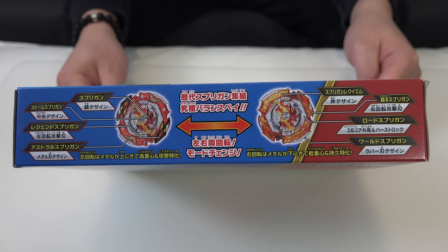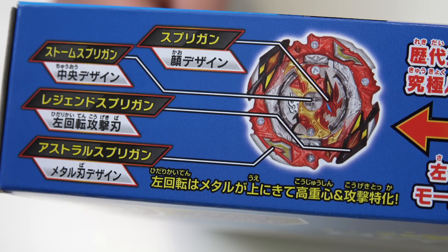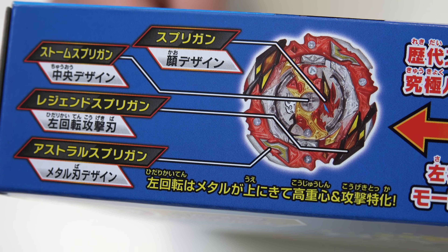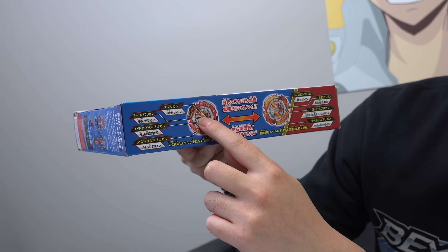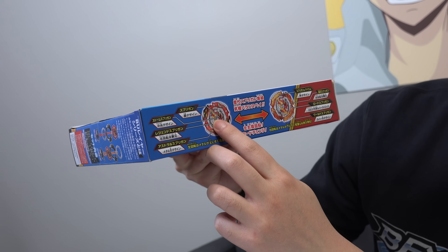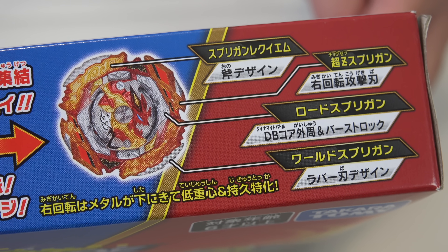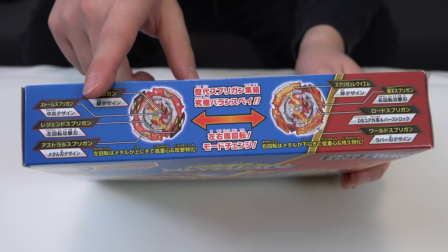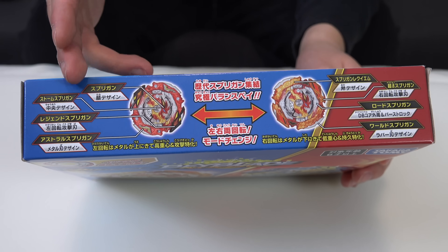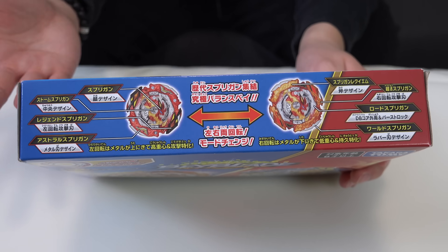Before we take a look at the back of the box, let's take a look around the sides and the top. It actually shows references to the previous generations of Spriggan, and it's even labeled. So for example, the centerpiece of the DB core is referenced to Storm Spriggan. This really is the last Spriggan — they did this with Ultimate Valkyrie too, throwing in all these references to previous generations. You see references to previous bays on both sides, whether you're in right spin or left spin.